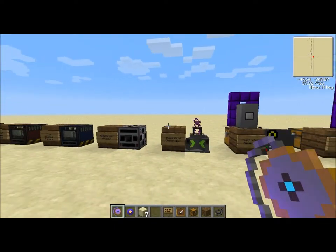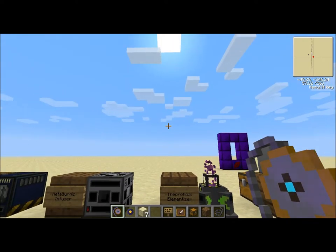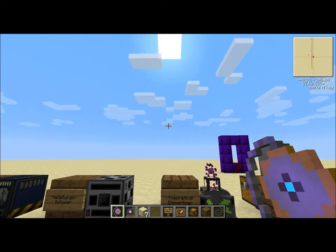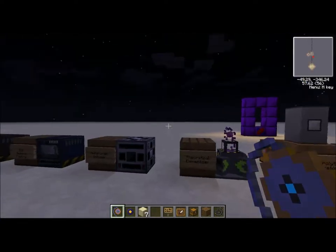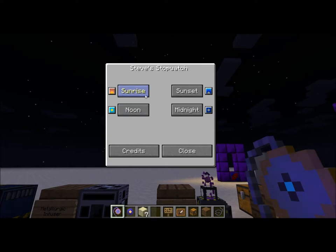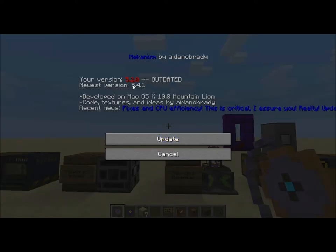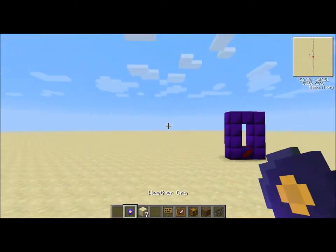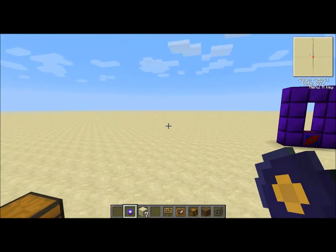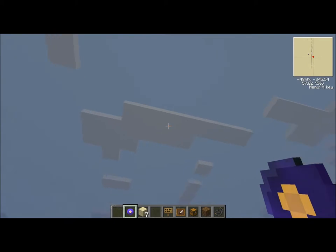The weather orb and the steve stopwatch are two of the magic items in this game, and this is the only way to get magic items. For what they do, they're really inexpensive - they don't require any energy, they just require time. The steve stopwatch: open this up, I can turn it to any time I want. I want it to be midnight - and boom, it's midnight, monsters will spawn. Or if I want it to be noon again, it'll do that. The weather orb, as you might expect, you can get storm, haze, and rain, though they don't seem to be working right now.